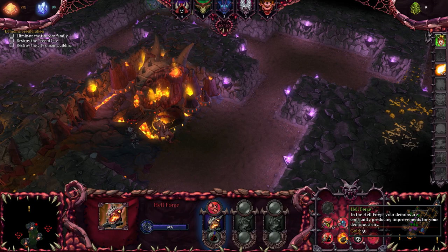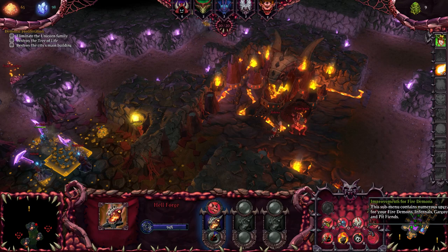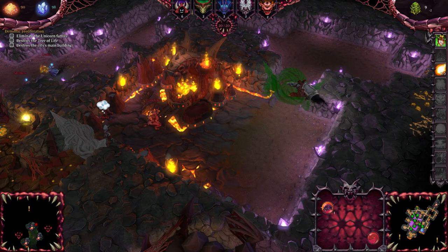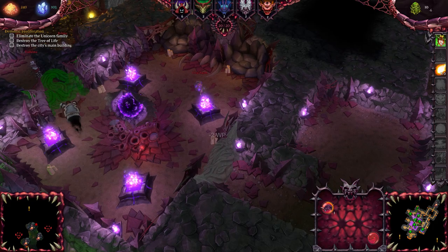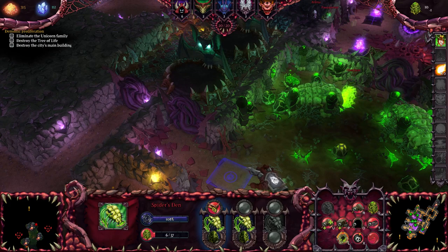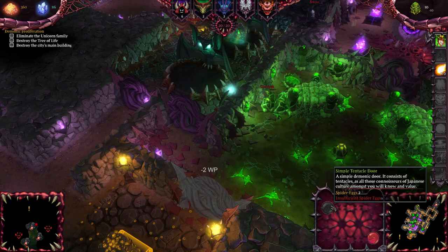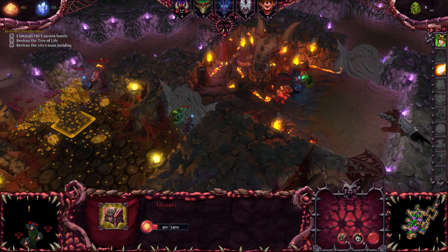At the very least I'll build out the forge. The corruption is spreading — slowly, but it is spreading. Get some tentacle doors on the main building here, just to make everything a little bit more efficient. Demons tend to take a while to get everything set up, because everything is just slightly more expensive compared to monsters it seems.